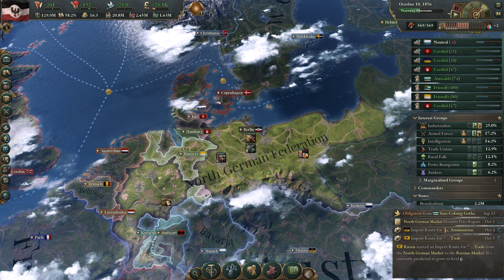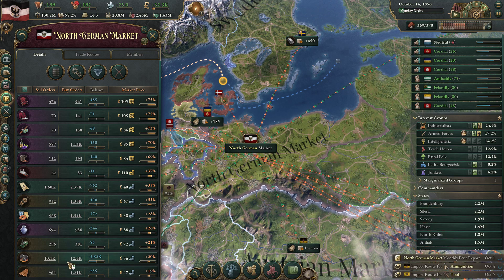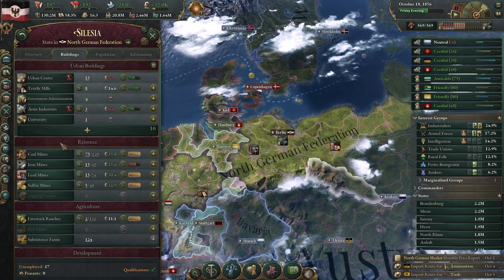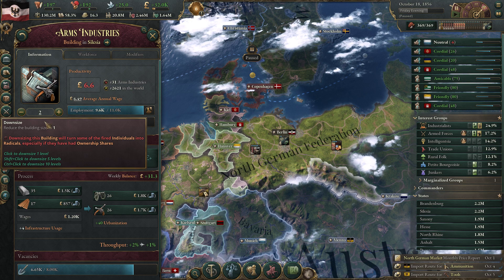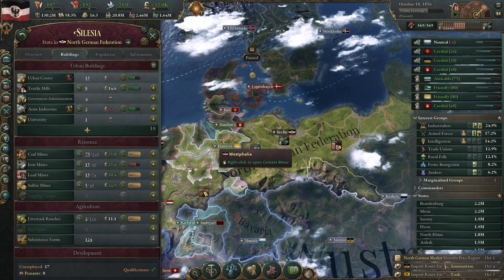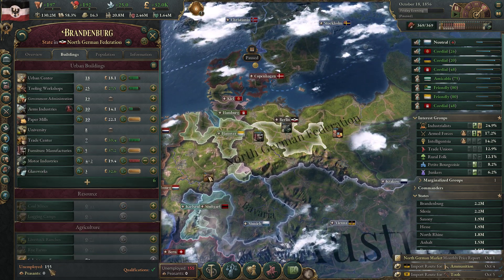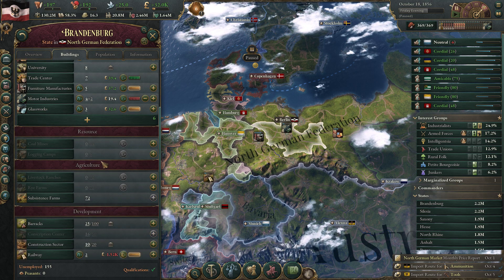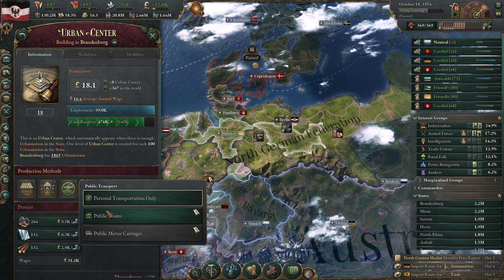We are building more tool workshops, always very good. Coal - we can use more coal in Silesia. You don't have enough people and your arms industry isn't doing much good here. Brandenburg is also short on people. So let's try to get rid of stuff we don't really need, or go ahead and do some other things like get more transportation.